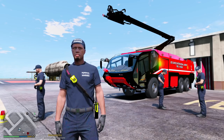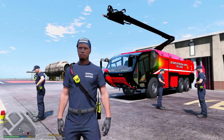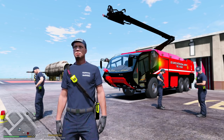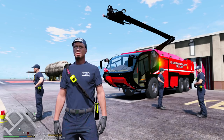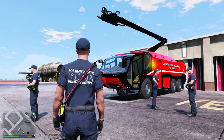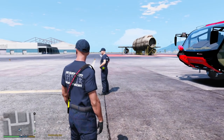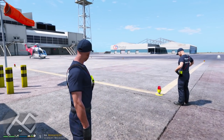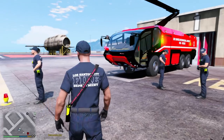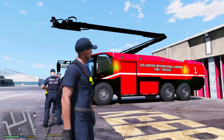What's going on guys, welcome back to another GTA 5 mods video. Today we're gonna be playing as firefighters with the Los Santos International fire and rescue using a Rosenbauer Panther aircraft rescue and firefighting truck. The arm up top moves - we can lift it up and extend it out to help out with aircraft fires. We also have a helicopter standing by in case we have to respond to anything outside of this immediate area.